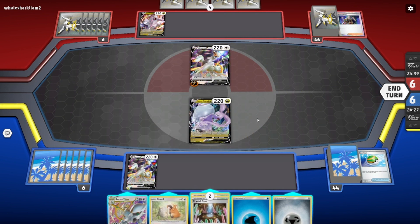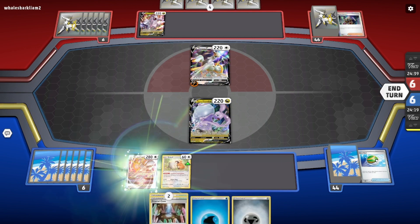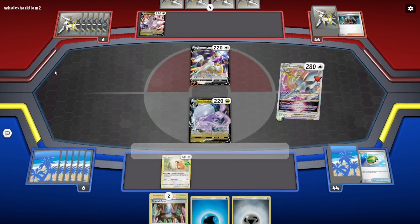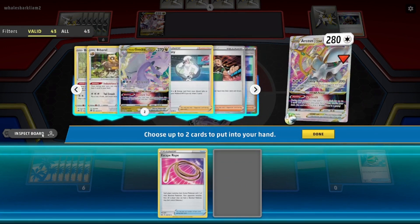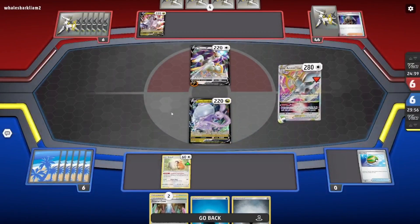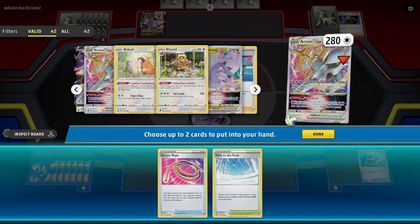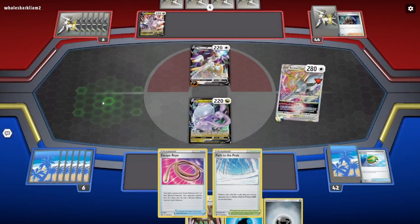I have the V-Star, so I want to Rope. I think I want to hit into Duraludon, assuming it's not prized. I might want to chuck down Path, actually — I think Path is the play after this. I should have looked at the Energy Count. I'm going to put the Water in, in case I get knocked out, and I'm powering up my Gudra. I need to get the V-Star though.